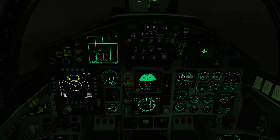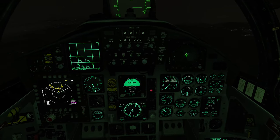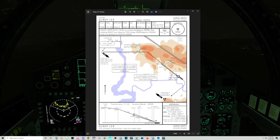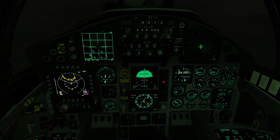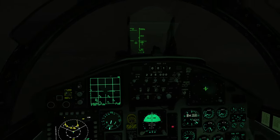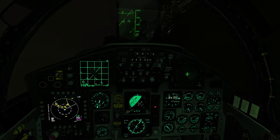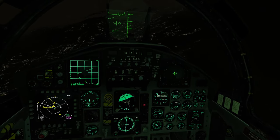Coming up to the initial approach fix — this is supposed to be radial 3-0-7. Heading 1-3-2. Double-check my chart — it's a localizer heading of 1-3-2. That's like 5 degrees beforehand I'm supposed to make that turn. I'm just going to rely on my situation display coming over what I called the initial approach fix. Right turn — I'm basically already there, so pull the throttle as I make this sharp descent. At 4,000 feet, at 6.6 miles supposed to be established on the ILS.